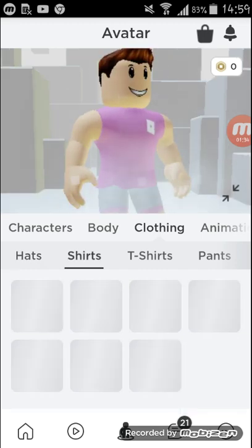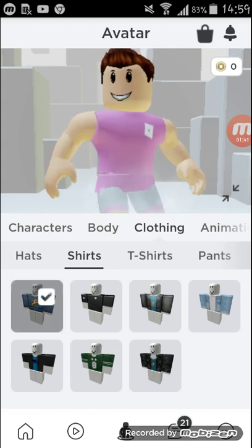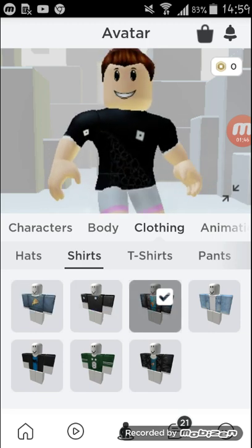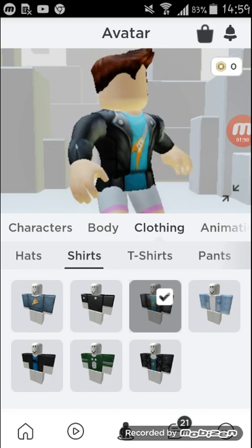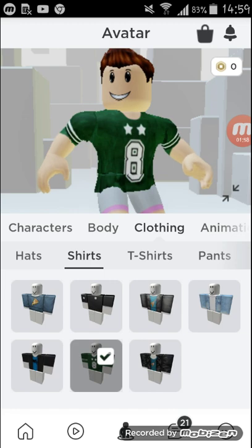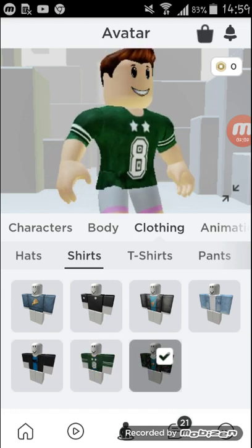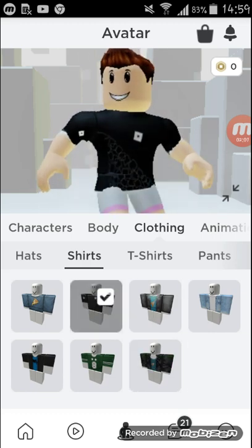Okay, I am just going to get shirts. You can get all of these shirts for free. First we have the pizza t-shirt, then the Roblox t-shirt, this kind of guitar t-shirt which is pretty cool, a denim jacket, the noob t-shirt, a green baseball t-shirt maybe, and another version of that. I am going to get this Roblox t-shirt.